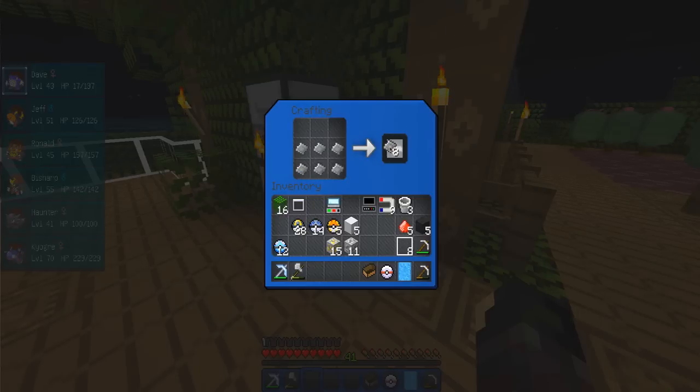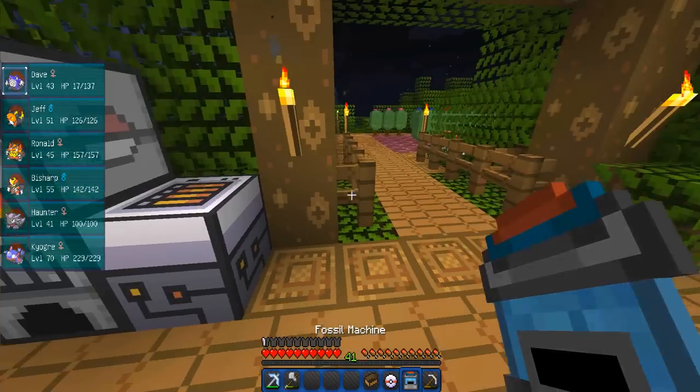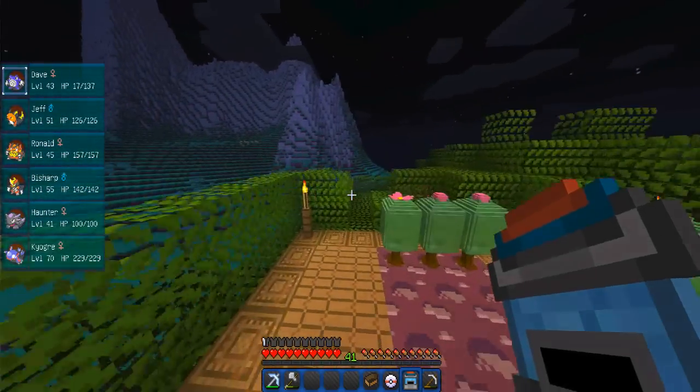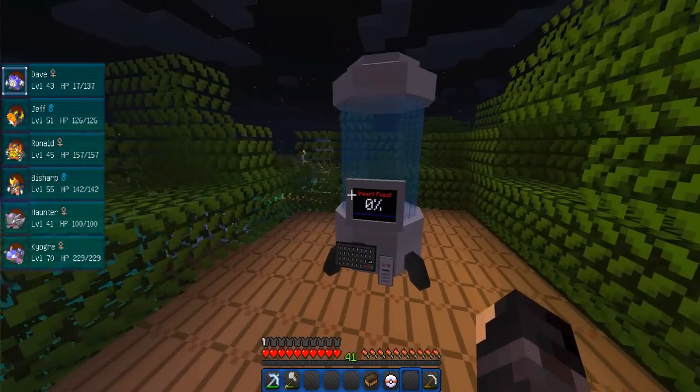So let's go and make the rest of these now. We need three water buckets down the middle, and then three glass panes either side - boom, that's our tank! Oh we get the buckets back, that's pretty cool. Now we need aluminium plates on the bottom - that's our base. The top bit was that. Then we put all four in the machine - that goes on top, that goes on the bottom, the reader goes on the side. Fossil machine - yeah!